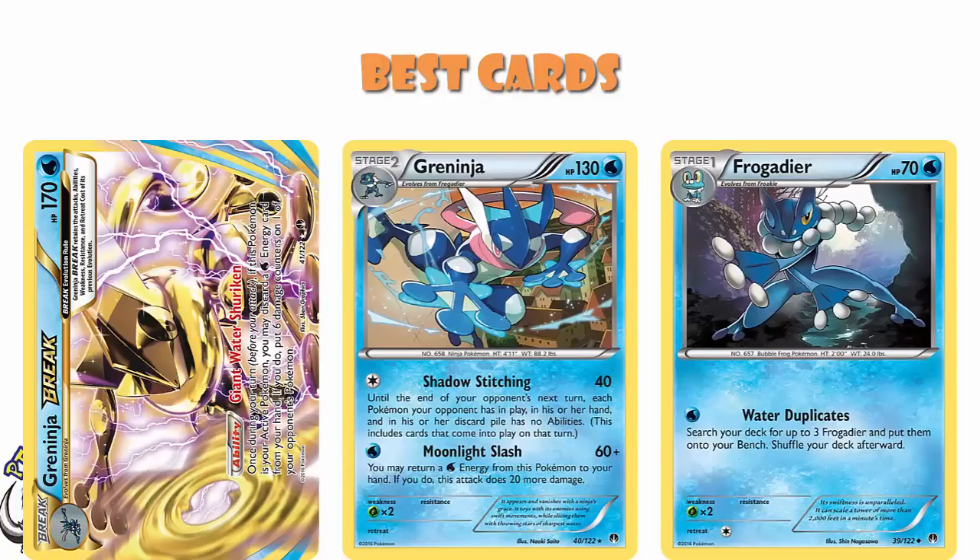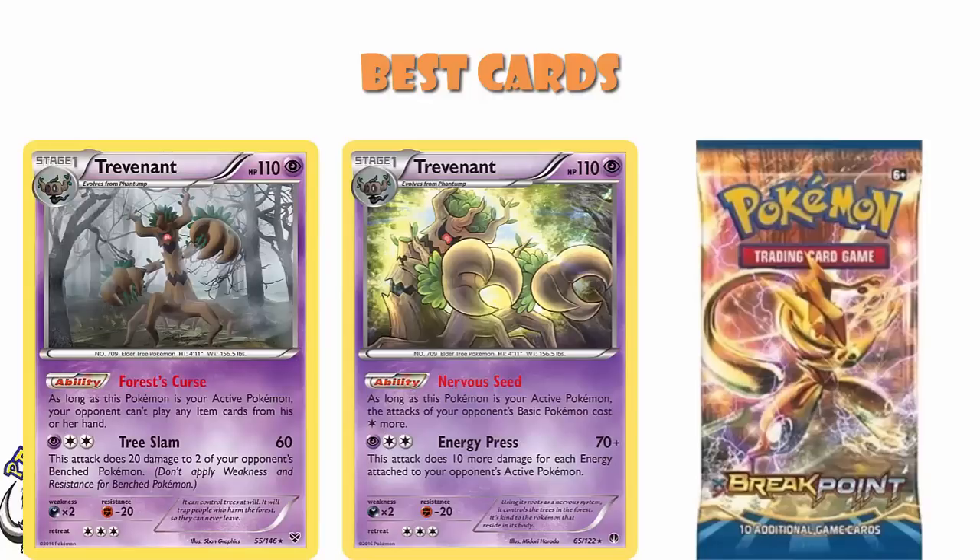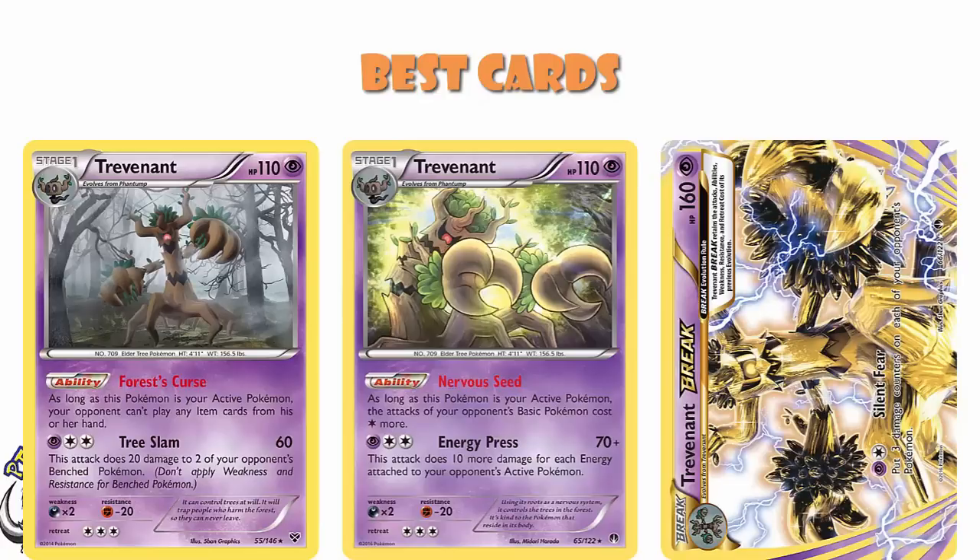We might as well talk about Trevenant as well. Once again, we had a new Trevenant in this particular set — a very nice ability that increased the cost of your opponent's basic Pokemon's attacks by one energy. But we also had an old Trevenant, which weirdly enough was also from X and Y. Apparently this was a set where they took Pokemon from X and Y and made them busted. That Trevenant had Forest Curse, which was item lock — which was a bit busted. Then you had Trevenant BREAK that could drop three damage counters on each of your opponent's Pokemon. Either you're increasing their attack cost or you're blocking items — either way you've slowed them down and dropped damage.